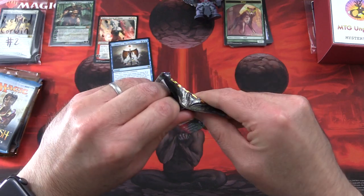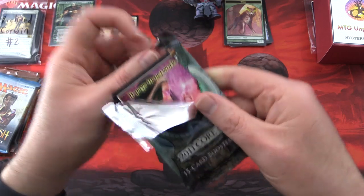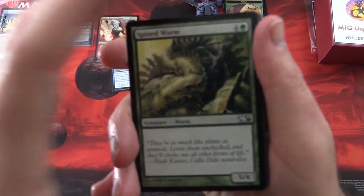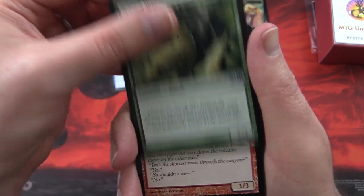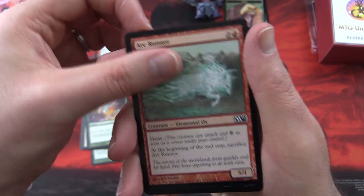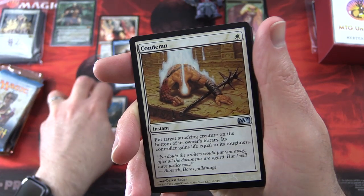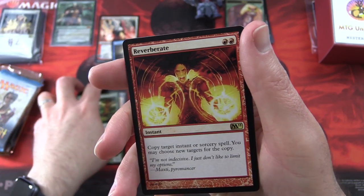2011 Core Set — and these packs are very difficult to open, I keep forgetting scissors. There's Liliana — hi, Liliana! I'm having trouble opening packs. We have Spined Wurm, Canyon Minotaur, Assassinate, Pacifism, Naturalize, Arc Runner, Mind Rot — that's pretty cool — Maritime Guard, Dryad's Favor, Solemn Offering. Uncommons: Condemn, Ornithopter, Back to Nature. And the rare is Reverberate — instant for two, copy target instant or sorcery spell, you may choose new targets for the copy. And an island.